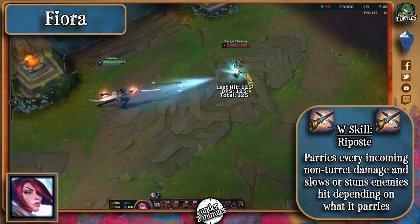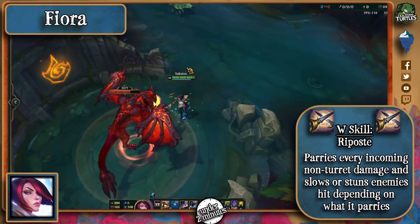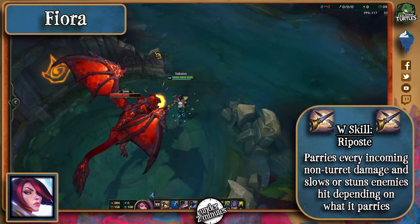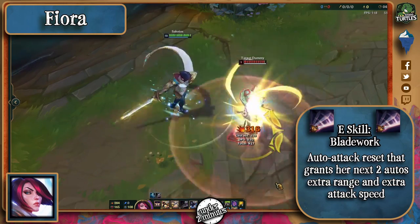Her W is called Riposte, and it makes her invulnerable to non-turret damage, as well as slows enemies she strikes, or stuns them if she's able to Riposte at least one immobilizing effect. Her E is an auto-attack reset that grants her next two autos extra range and attack speed.